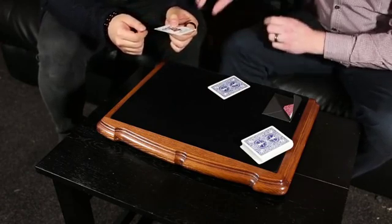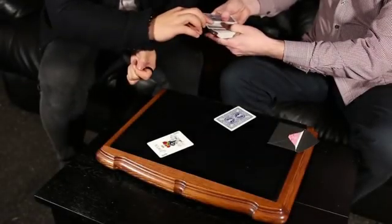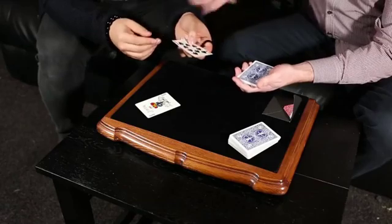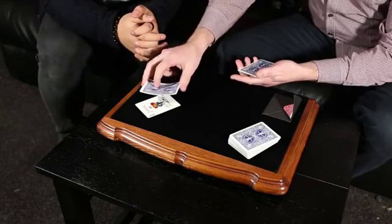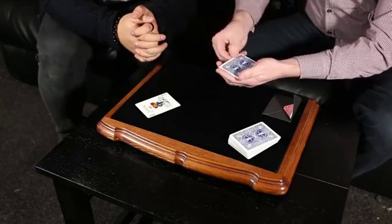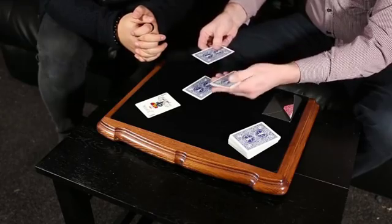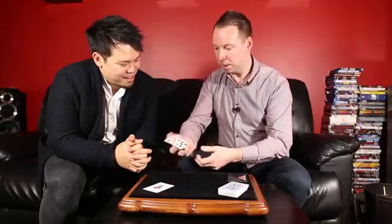I'll show you how this works. We're just going to leave this here for just a second. So if you don't mind, just reach in and take out a card for me. It doesn't matter if I see what the card is — the ten of spades. That's perfect. So what we do is we take the ten of spades and put it in amongst the jokers, and all we have to do is just wait a second. And what you'll find is that each one of the jokers now takes on the look of the ten of spades.